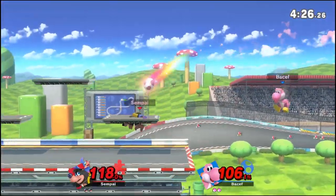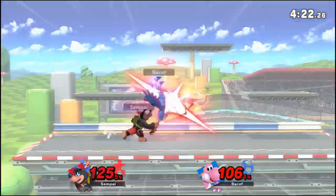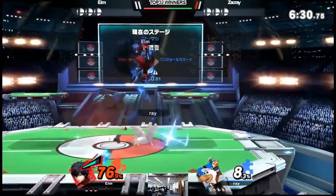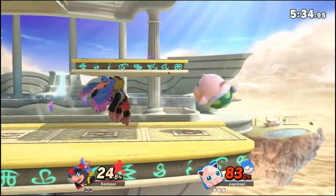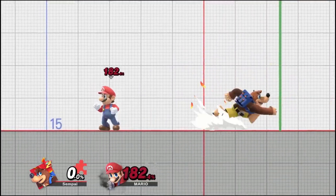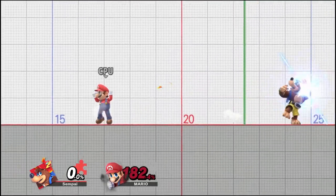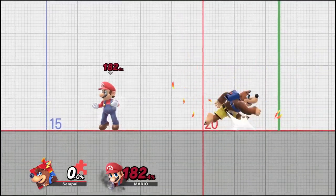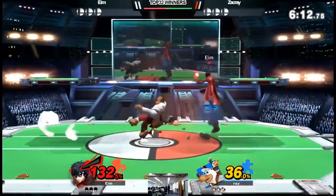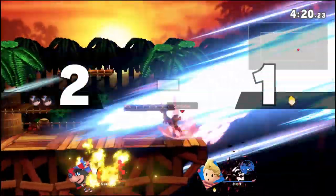Forward smash is the slowest and strongest smash move. Kazooie is actually disjointed, very similar to a sword, so use that to your advantage. Banjo also kind of lunges back before the forward smash, so you can take advantage of that. What I like to do is use Banjo's sliding turnaround momentum to pull off shenanigans — run away and then quickly side smash in that direction. You can also use it to two-frame people or smash people out of their recoveries, especially combined with your down B.